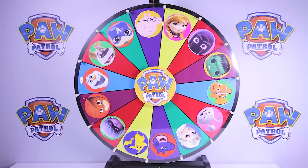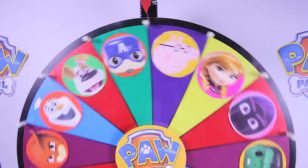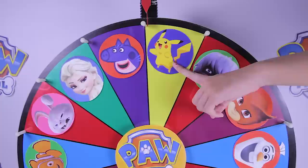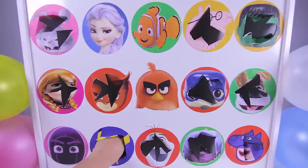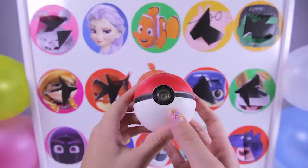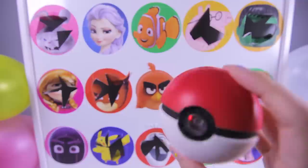Ok, let's spin the wheel again and see who is next. And it's...Pikachu from Pokemon! Pikachu is one of the most popular Pokemon characters. Ok Pikachu, are you ready? 1, 2, 3! Cool, it's a Pokeball! This is the red and white ball you use in Pokemon Go to catch the Pokemon characters. You throw the Pokeball at the Pokemon and they get caught inside the ball. I love playing Pokemon Go! This ball is so much fun!